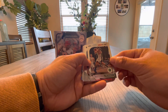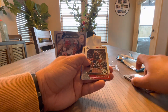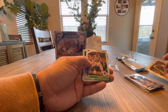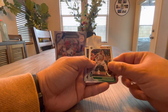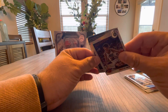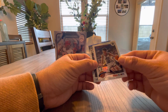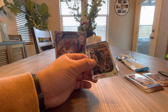First rookie is going to be Keldon Johnson - base card. Then a Marcus Morris, base. And then I got a Grant Williams, Boston Celtics. And then, oh, that's kind of a cool throwback card - John Stockton. He was a good player. They just couldn't get past Michael Jordan, him and Karl Malone. Cool card.